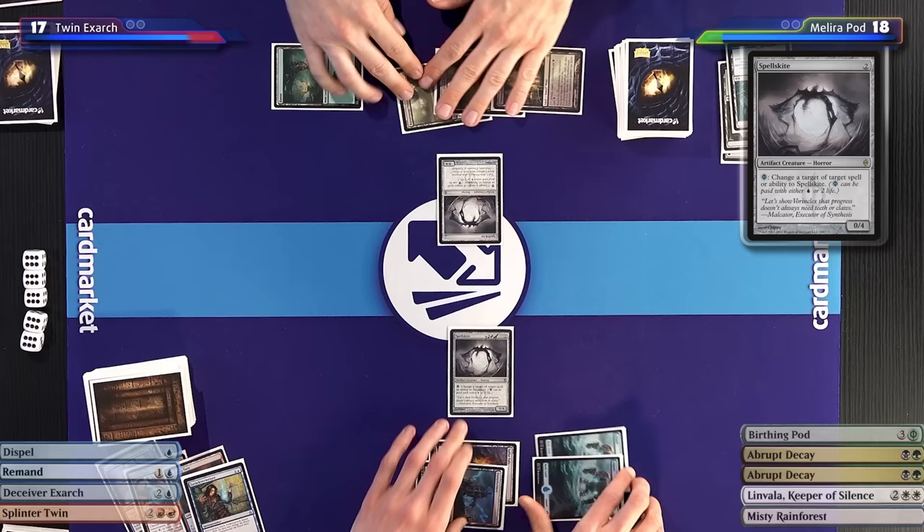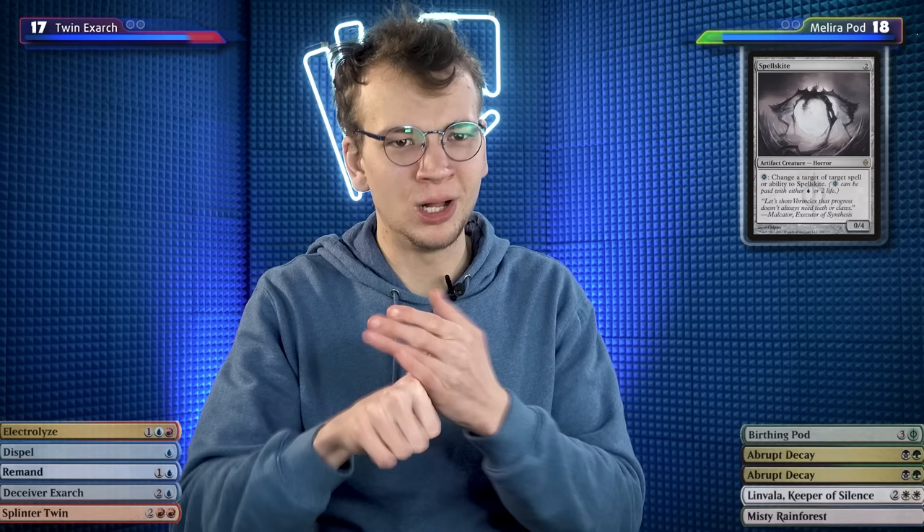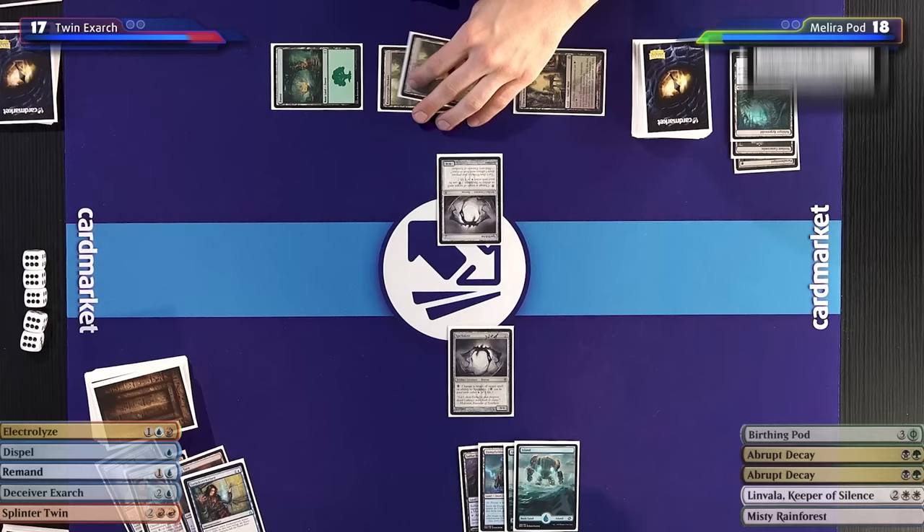I will untap and take my draw. Carl's Spellskite puts a stop to my combo plan, at least for now. I will get rid of it in the long run between blocking Lightning Bolts and Electrolyze — I can't imagine it staying on the battlefield forever. But for now, that quick combo game plan is out of the window.